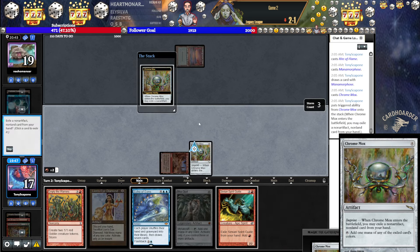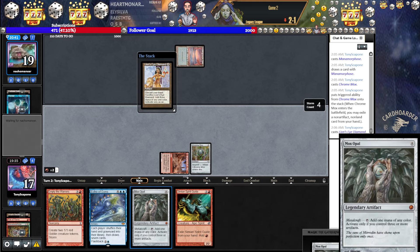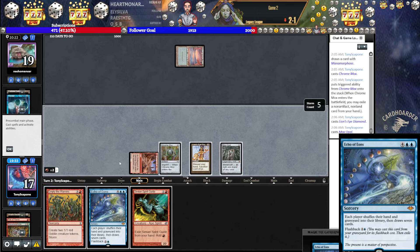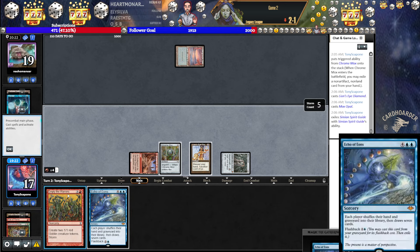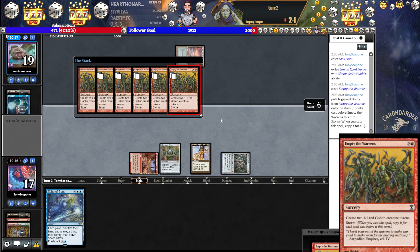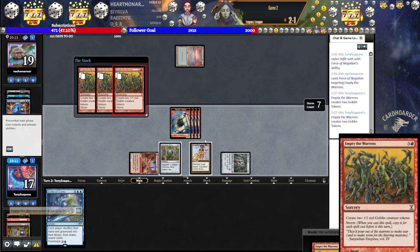I don't have to imprint. If they counter LED or Opal, then we can't empty, but then we can Echo. I feel like this makes it look like we're not going to Empty either by not imprinting here — they're probably going to Force this because they're worried about Relay, and then we get to Echo. Baby — I think it's probably correct to have just imprinted, because it just guarantees that you can Empty. And I think Empty just flat out wins here. The question is: do we Echo to make them use their Force? We might have to pitch a cantrip that would otherwise find them something to deal with.